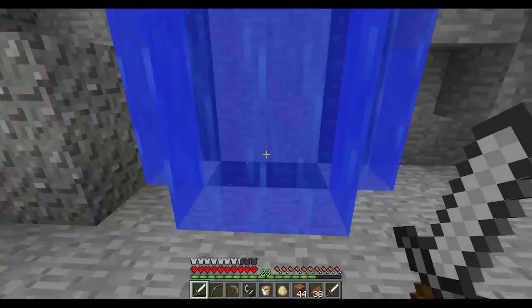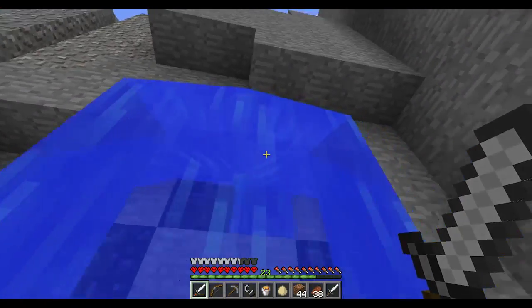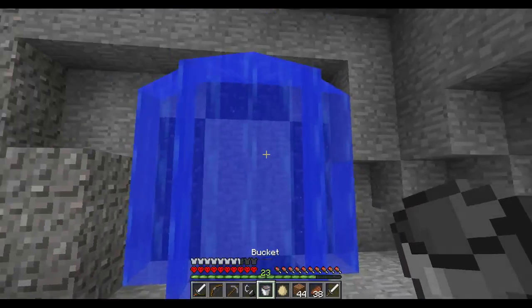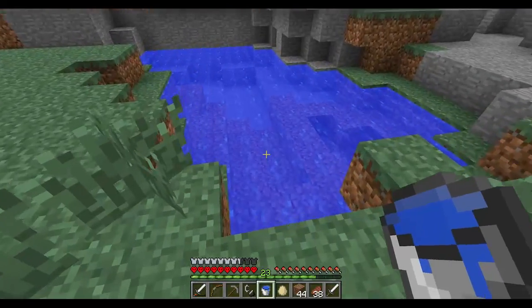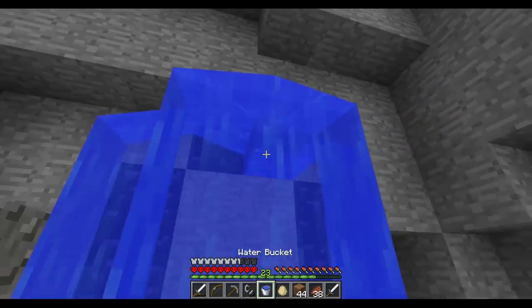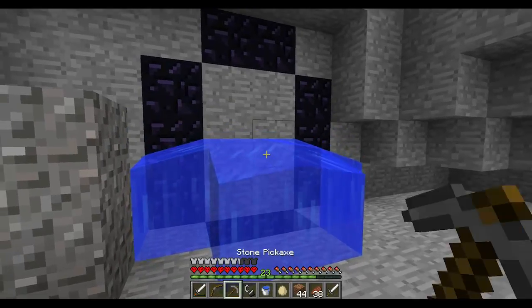You basically just dig down two blocks so that the water you put up here will fall down into there. Then you dig out the holes in the wall and put in lava to make the obsidian. I'm going to drop one water bucket over here and take the other one with me. Even though water does not work in the nether — it will evaporate — I might as well keep one since that's how I died last time. I fell into lava and that screwed me over.